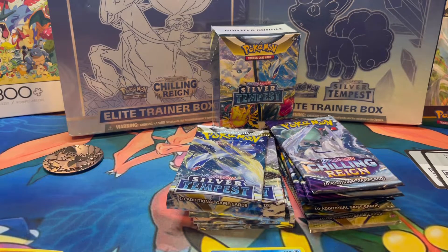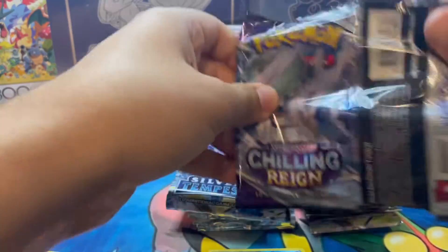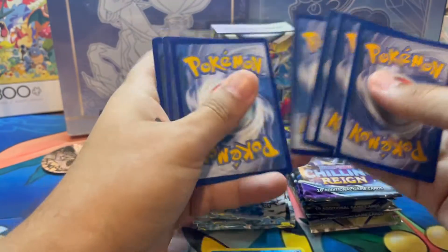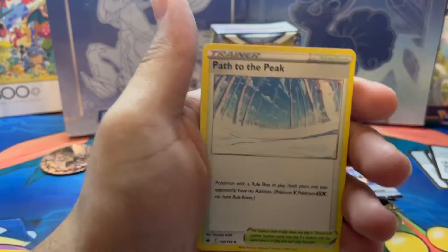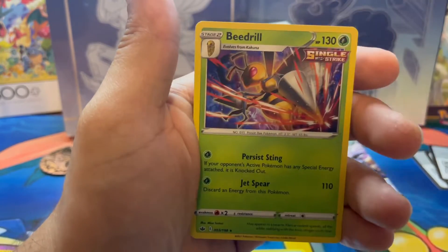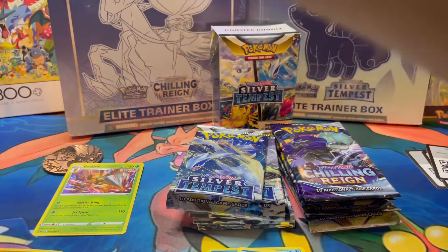Let's go ahead and rotate. Now let's see what Chilling Reign has to offer. I found these blister packs and it seems like it's the old print run, which is a good sign — they always had better hits on the first print run. Fingers crossed. I know there's no trainer gallery in Chilling Reign, so that might give us a handicap for those three packs, but nonetheless it is an amazing set as we get a holo Beedrill on our first pack. Not too bad.